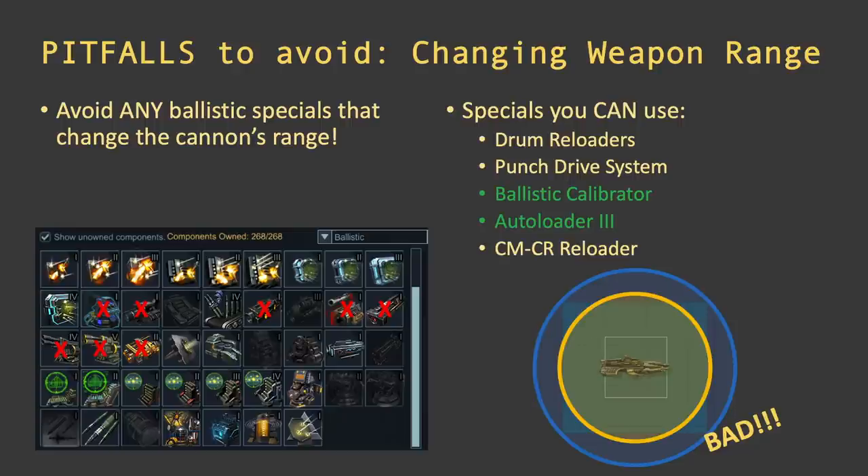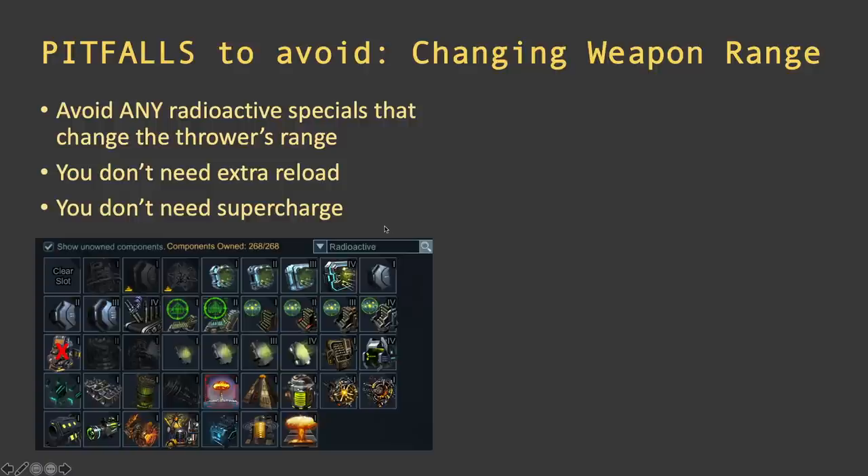Good specials you can use include Drum Reloaders, Punch Drive System, Ballistic Calibrator, and Auto Loader 3. My three favorites are Punch Drive, Ballistic Calibrator, and Auto Loader 3. I would not use specials that only give building damage or just ballistic reload — and remember, Invasion Scanner does not work on defense, only when attacking, so don't put that in.